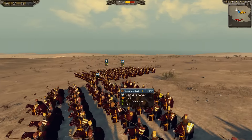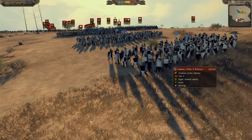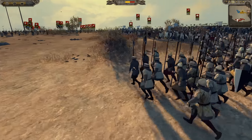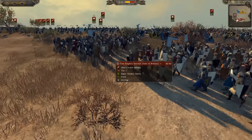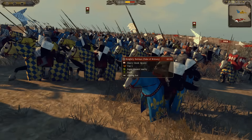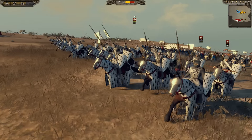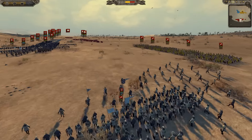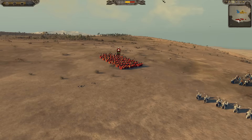Moving on to the French army, mostly consisting of sergeants, of course, the Duke of Brittany. He's also bringing a unit from the Duke of Bar, and he's got more foot Knightly Retinue. For his cav, he's got the Knightly Retinue, the Duke of Brittany himself as his general leading his people. He also has some crossbow sergeants in the back. That's pretty much it for the French.